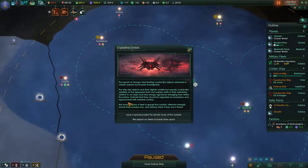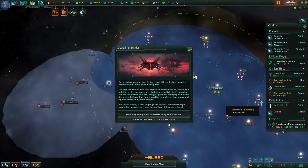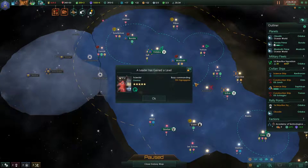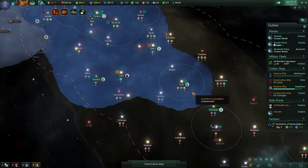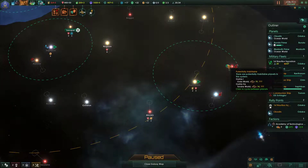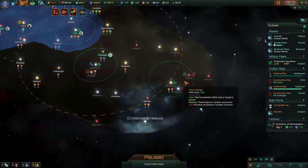Go research the anomaly. Reports of strange free-floating crystal-like objects in certain systems have been investigated — crystalline entities. Observe them or break them apart. I'm not really sure about our fleet, so let's go and try to research them first. This scientist finally reached level 5, which should allow me to start working on all of these cyborg projects. I'll wait for them to finish the investigations. Hello there — there's a Gaia world ready for harvest! We should probably try to reach it.